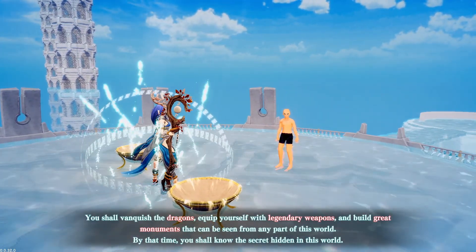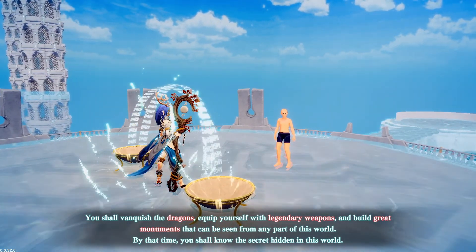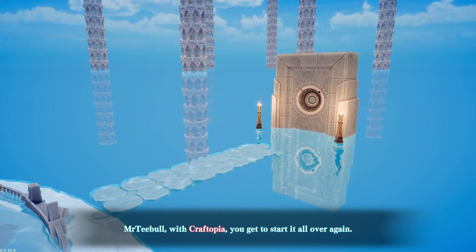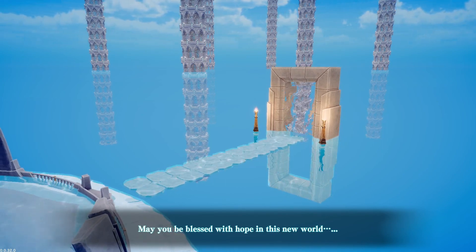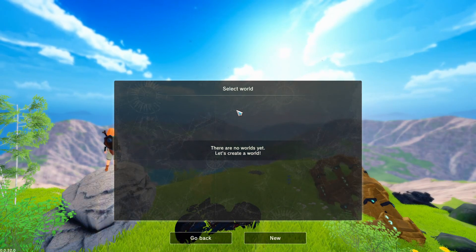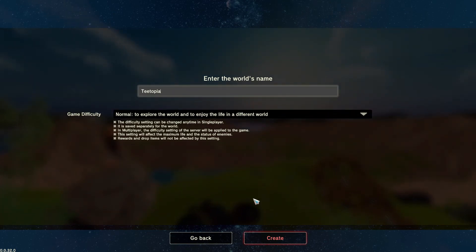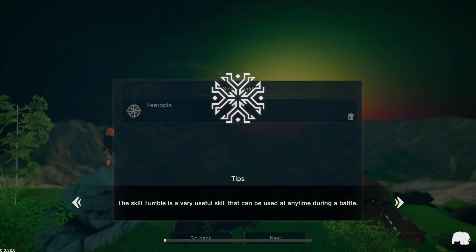You shall be the first of mankind and lead this new world, Craftopia, down the righteous path. You shall vanquish the dragons, use legendary weapons, and build great monuments that can be seen from any part of this world. Mr T-ball will craft up here — get to start all over again. Try not to destroy it! There are no new worlds, so let's create a world called T-Topia. Keep it all normal and create.